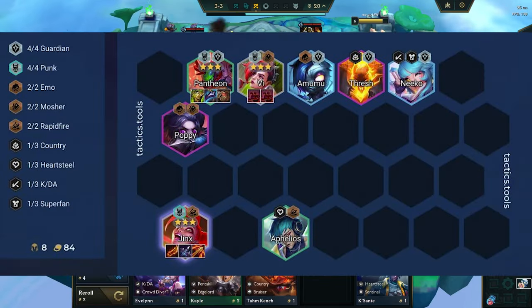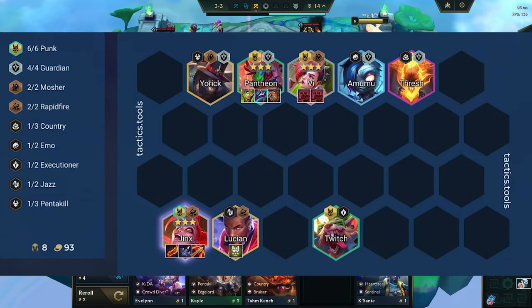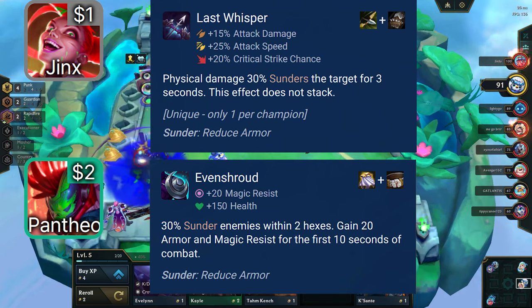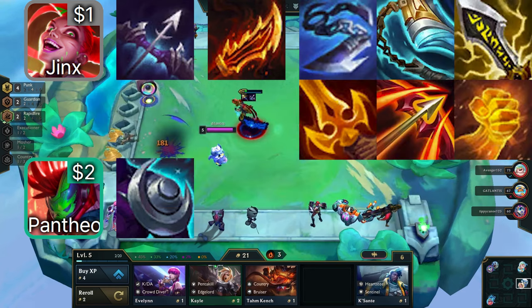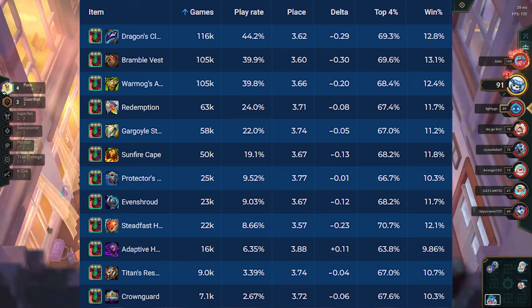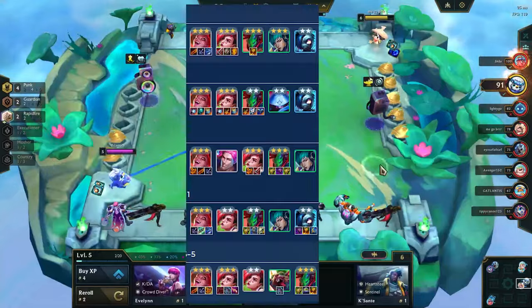After that, level for 2 more guardians and Poppy for Emo and Mosher. If you hit a punk emblem, you can play 6-punk with a headliner, which is incredibly strong. For items, we need a source of armor shred — either Last Whisper on Jinx or Shrug on Pantheon. Jinx wants attack speed from Rageblade, and the third slot can be any damage item. Pantheon can take any 3 tank items, and leftover items go to your guardians. Vi is saving her punches for Arcane Season 2, so don't try to carry her.